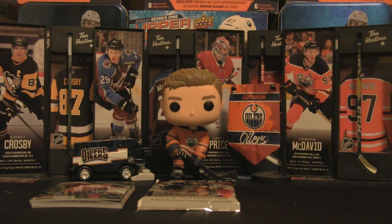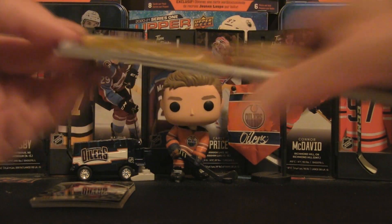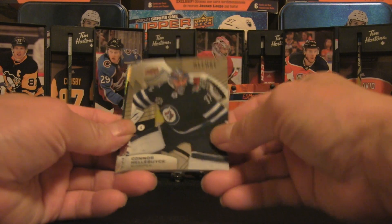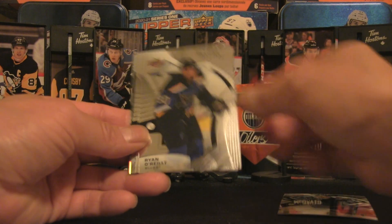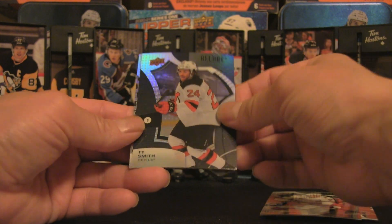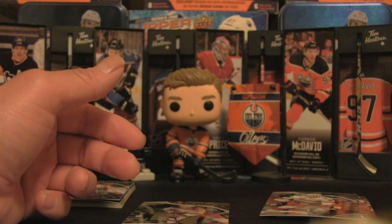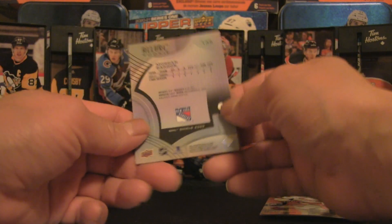Let's open the next pack before we go back to that previously revealed card. I do like the Allure variety — I think this one is a lot better than previous years. We've got Connor Hellebuck, Ryan O'Reilly, Patrick Kane, Tervinen, and Ty Smith — that should be a black rainbow. Then Morgan Barron: rookie card with the NHL shield. Pretty cool, that is awesome.